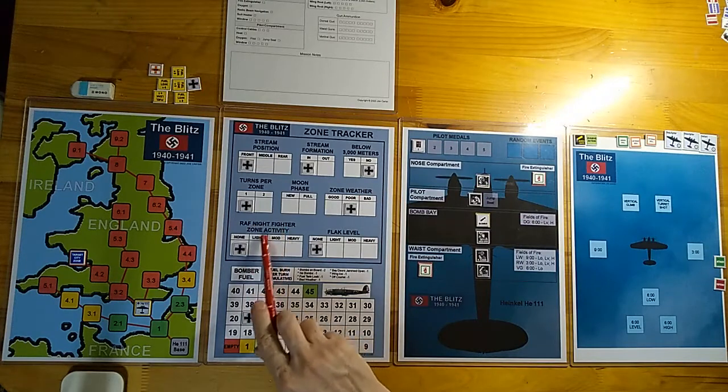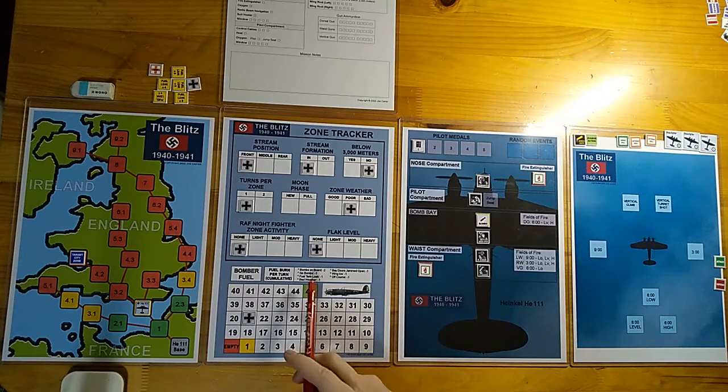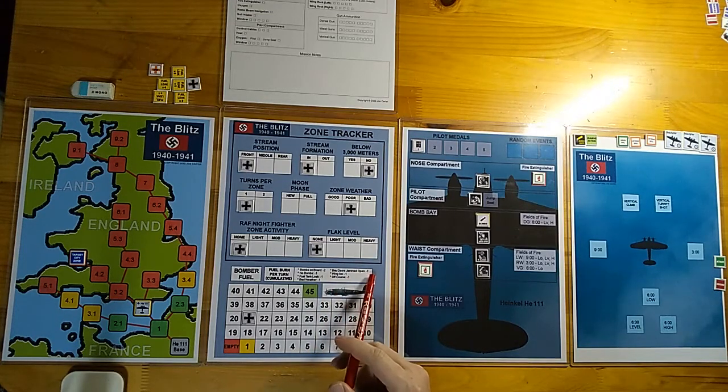Here we have zone weather — good, poor, or bad — RAF night fighter zone activity: none, light, moderate, or heavy, and the flak level in each zone. The game simulates fuel loads to and from the target. With bombs on board it's minus two fuel boxes per turn, and after bombs are dropped it's minus one per turn. A fuel tank leak costs minus one fuel box per leaking tank, so if your tanks are all shot up you'll run out of fuel very quickly. Bad weather adds another minus one fuel box.